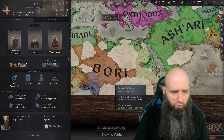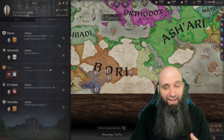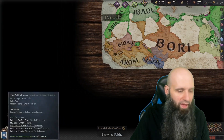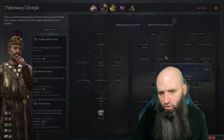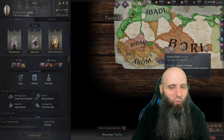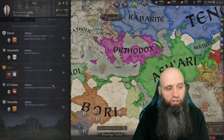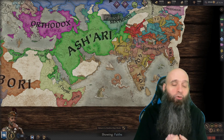The Bori give monthly prestige per knight — and if you're sitting at over 100 knights, that's 200 prestige per month. Stack on top of that the diplomacy trait Praetorian Guard for another 200, and you basically accelerate through fame very fast. The Bori also give stewardship per level of devotion — that's an amazing additional five stewardship from that holy site. The numbers are insane.